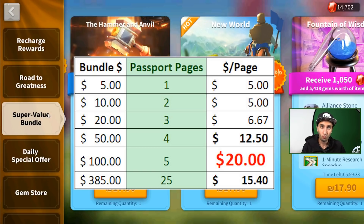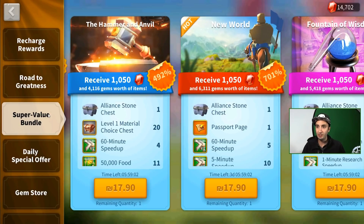Personally, when I migrated and when I think about migration as someone trying to be more cost-effective, I'd never buy beyond the $10 pack. The first $5 pack will give you one passport page, and the $10 pack will give you two passport pages. When you hit the $20 pack, you're getting three passport pages. So in the first two packs, you pay about $5 per page, and from there on out you're going to pay much more per page. My personal recommendation is to buy the $5 and $10 pack every time this resets.